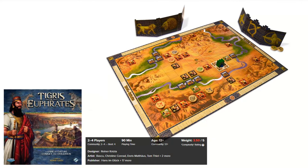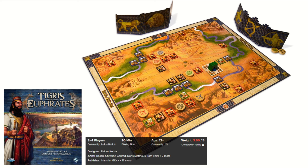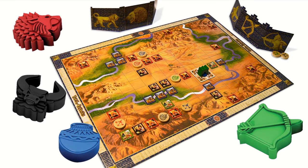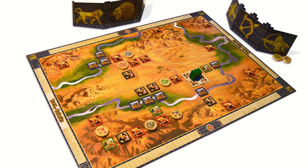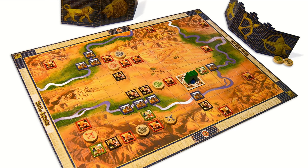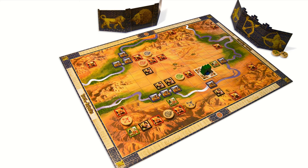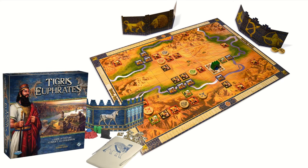Next is Tigris and Euphrates, set in ancient Mesopotamia, where you assume control over building a civilization through tile placement. Players utilize four different leaders to collect various victory points in their respective categories. An interesting feature is that at the end of the game, players only score points in their weakest category — not their strongest. This means you must diversify your playing style and spread attention across all categories. Conflict is inevitable as civilizations meet on the board, so players must be strategic to ensure their leaders survive. A nice and popular Euro game with many strategies to choose from.